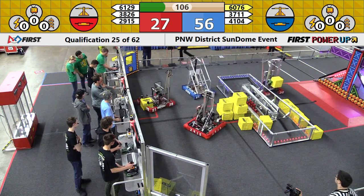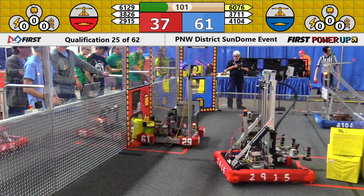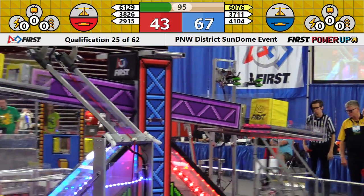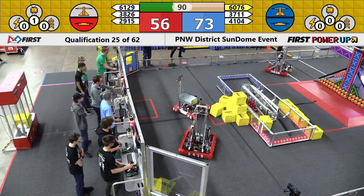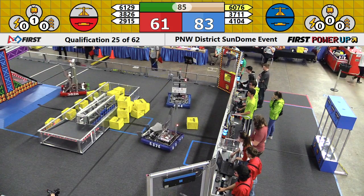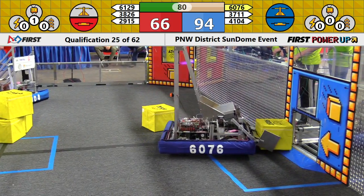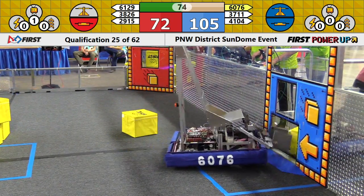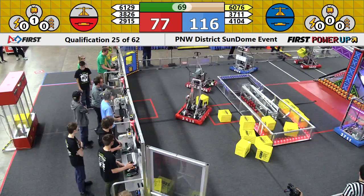Trout Lake with a power cube onto the scale for the blue alliance. 3826 looking to regain scale control for the red alliance — their shot over the top, out the other side. So 3711's successful placement of a power cube gives the scale to the blue alliance, six points. Blue controls their switch, red controls their switch. Right now the difference is scale possession — blue earning two points per second, red earning one.